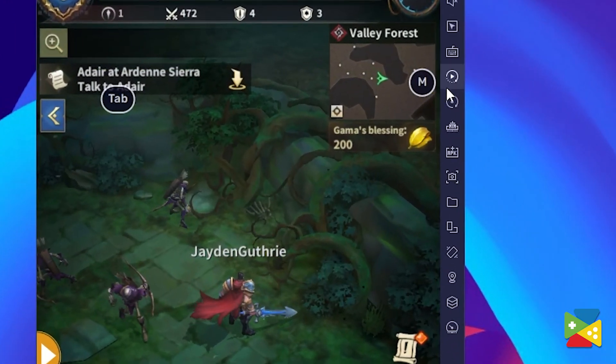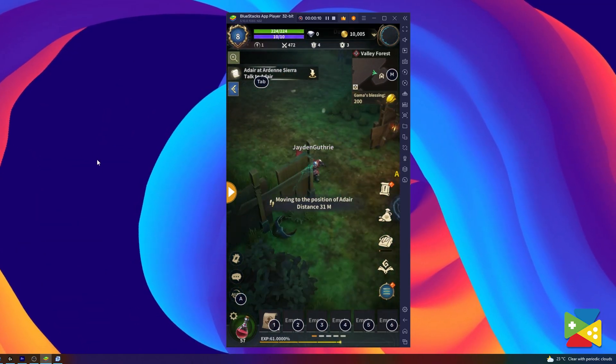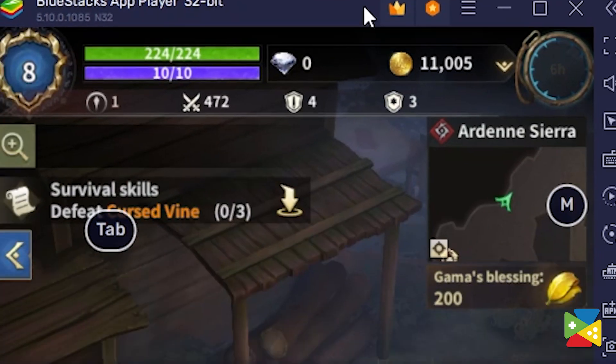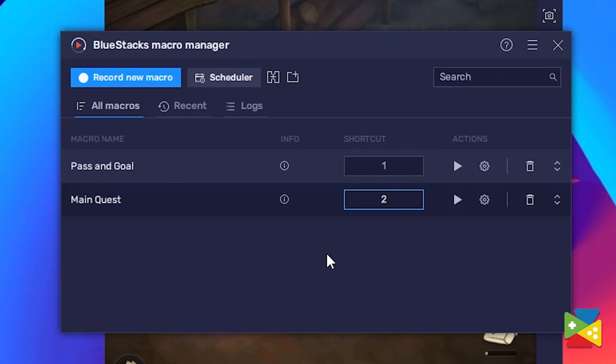To access the macro feature, just click on the icon on the side, and then you can start a new recording. Once you're done with the action you want to perform and save, go to the top and click on stop recording. All you need to do is assign a name and a key for your macro, and with that you're all set. The macro feature will allow you to gather tons of materials, gold coins, and experience while fighting monsters away from the PC.